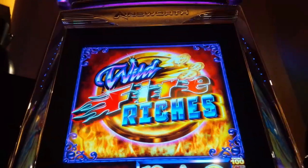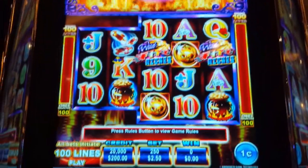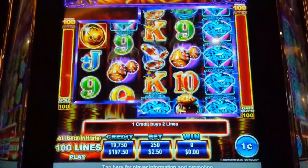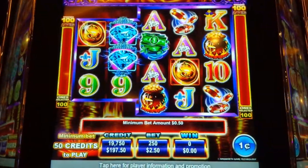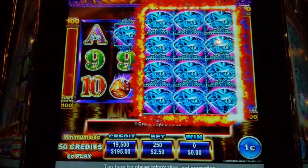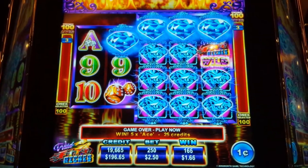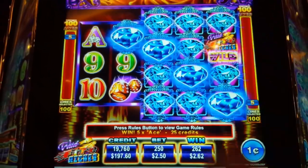This is Wildfire Witches by Ainsworth. In this one, we need three or more scattered bonus symbols. Whenever a W lands, it transforms reels 3, 4, and 5 wild. Diamonds are wild — that's our bonus symbol.